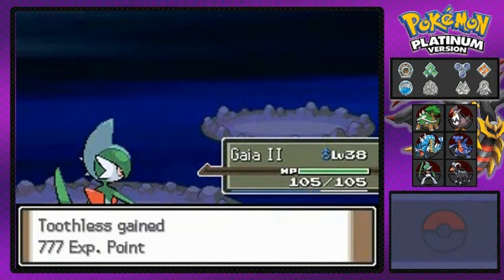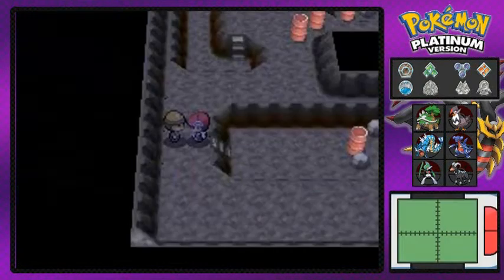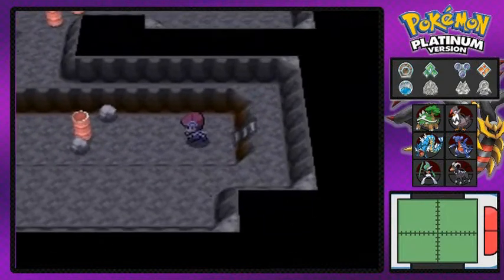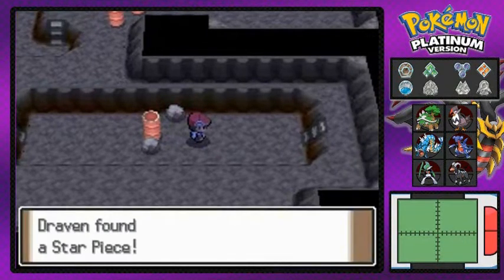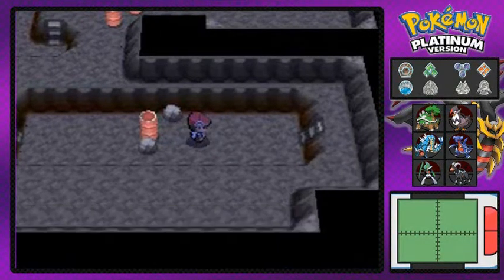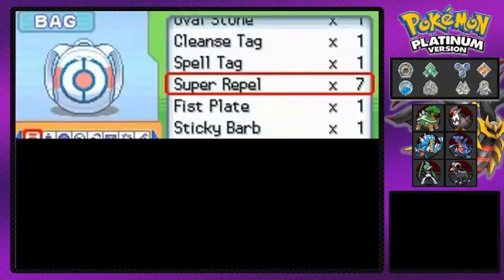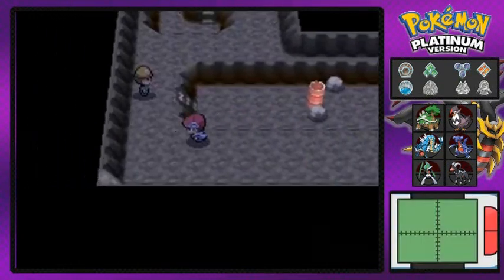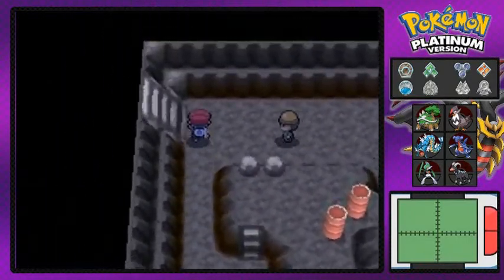Worker Brayden's been defeated - I'm a hero! There's still another item right here - I need the Dowsing Machine for it. Right behind me - there you go guys, you'll actually find a Star Piece right here which you can sell for a nice amount of money. Money's always good, and in my case Super Repels would always be good too if I had some, which I don't.